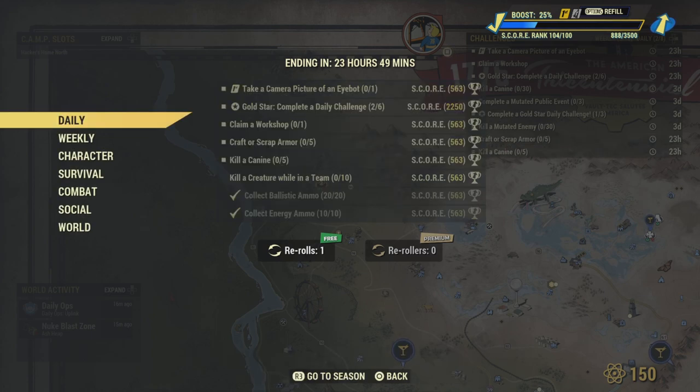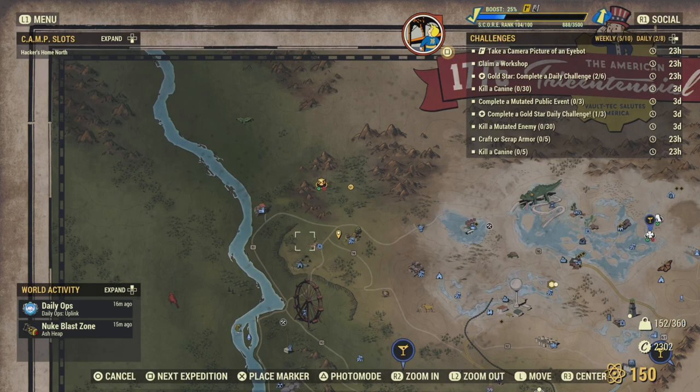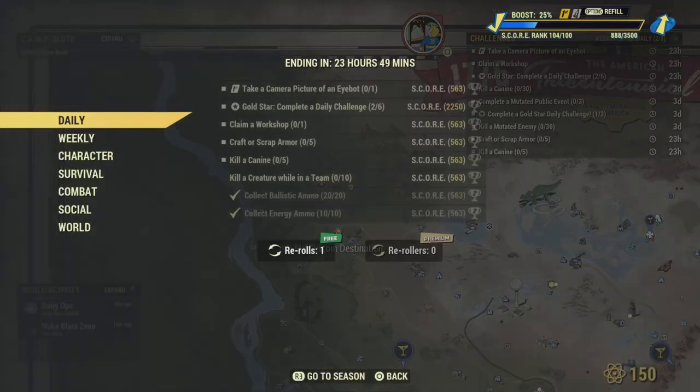Kill five canines. I'm going to show you a location where you can find some canines. Come over to Aaron Hope Farm right here and go ahead and kill some — that challenge will be completed.